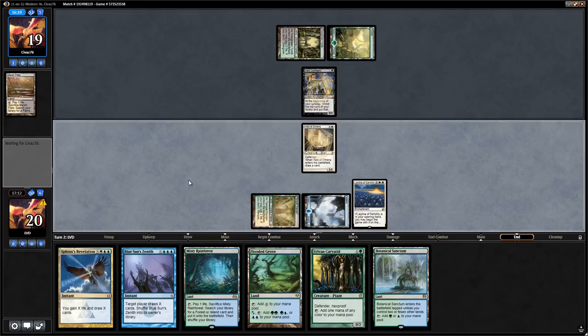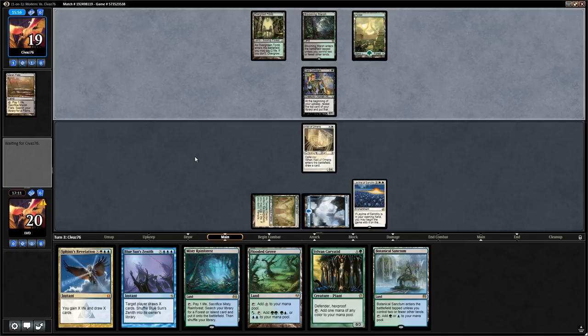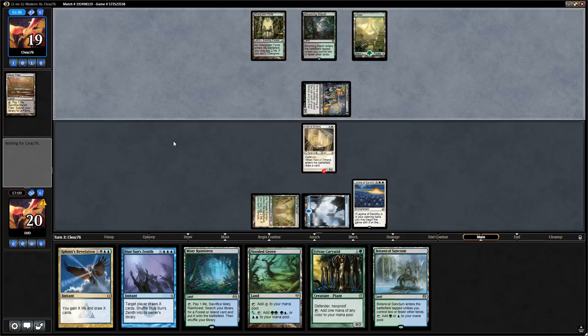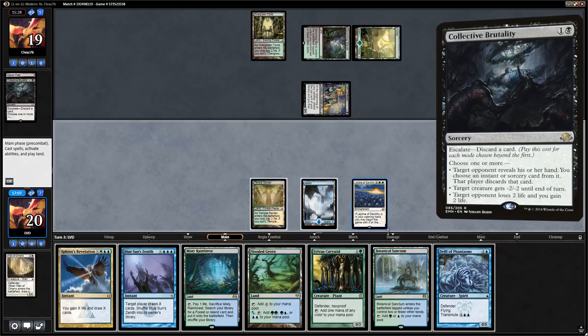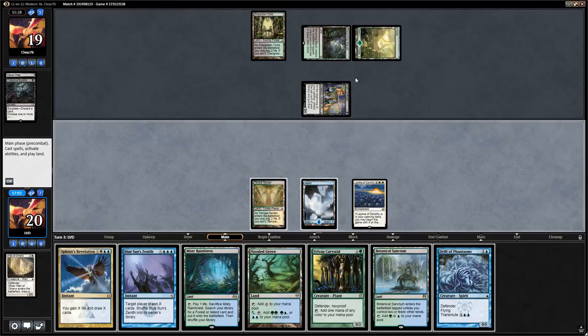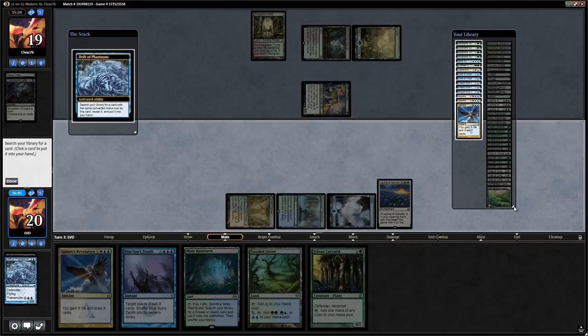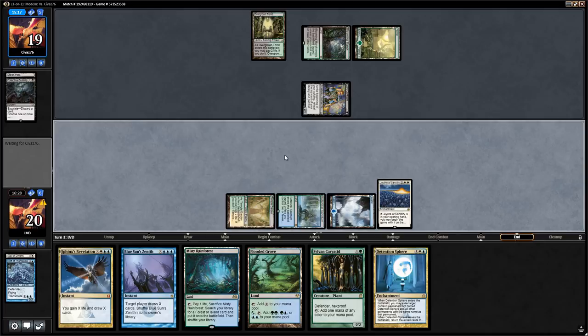Dark Confidant reveals Blooming Marsh — a pain-free draw. We'd rather have seen Tarmogoyf than Dark Confidant on two, but not all Abzan decks run a lot of Dark Confidants. Wall of Omens could still eat removal — and yes, Collective Brutality finishes it off. We draw Drift of Phantasms and could transmute to tutor up Detention Sphere to deal with Dark Confidant, or just get Axebane Guardian, or run out Sylvan Caryatid. A problem with Detention Sphere is that opponent could have Abrupt Decay. We decide to go for Detention Sphere because the card advantage from Dark Confidant is just going to add up.